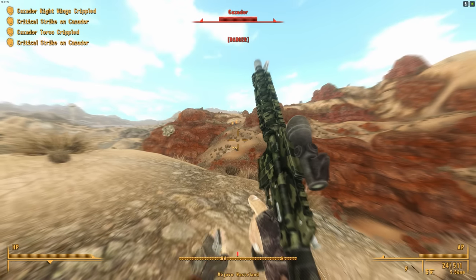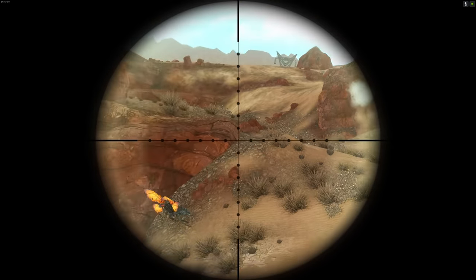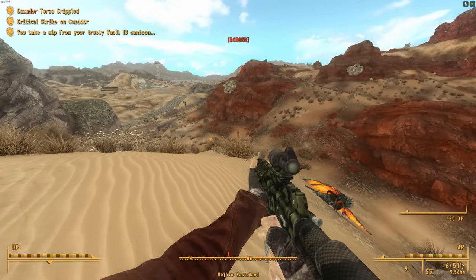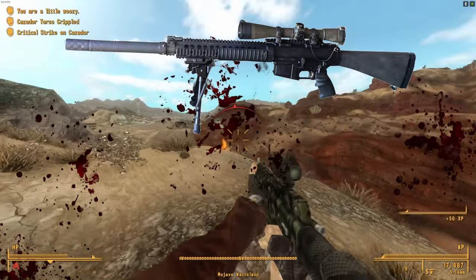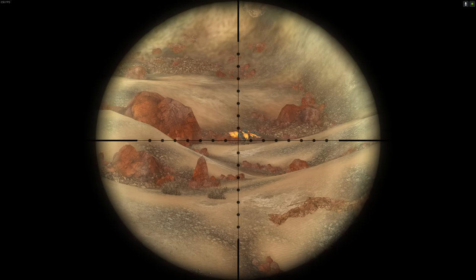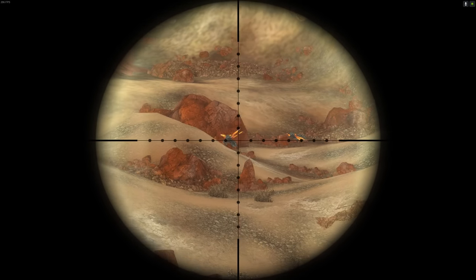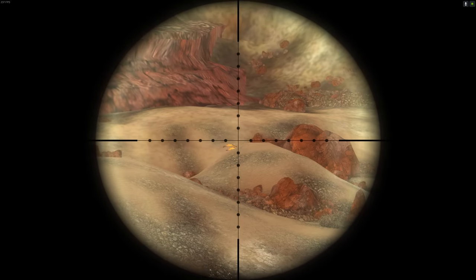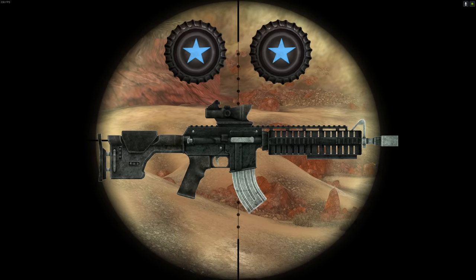I suppose the reason why the developers condemned it to semi-auto only is because they wanted it to be a DMR — hence the marksman part in the name. But in that case, they should have just put an actual marksman's rifle in the game, maybe something like the SR-25. That should have been the marksman's rifle, while this could be called the Marine Carbine. The marksman's carbine was always one of my go-to weapons in New Vegas, and it is very satisfying to use. But due to the excessive amount of blunders, I can't give it a high rating. The marksman's carbine gets a very mid score of two bottle caps.